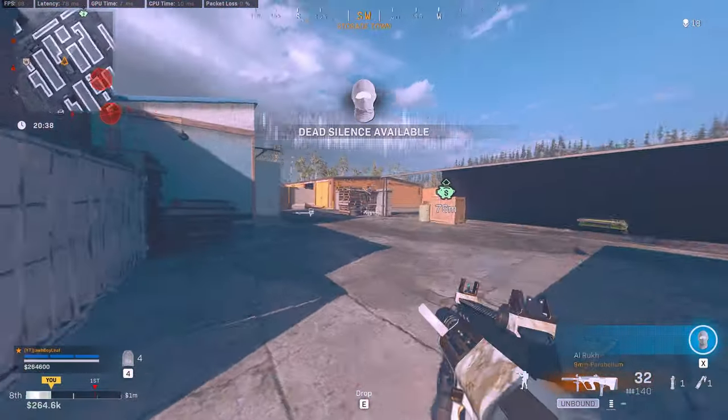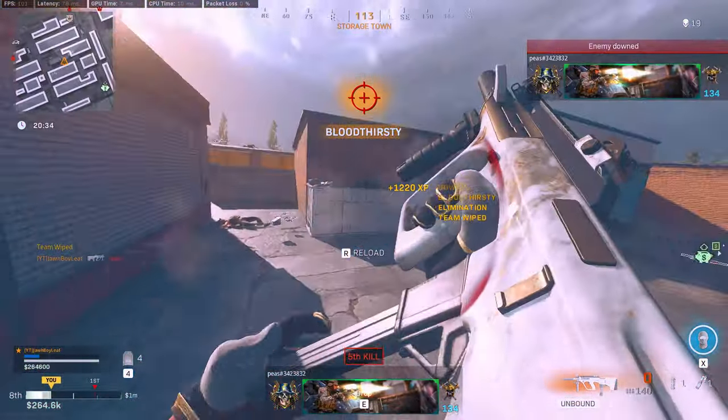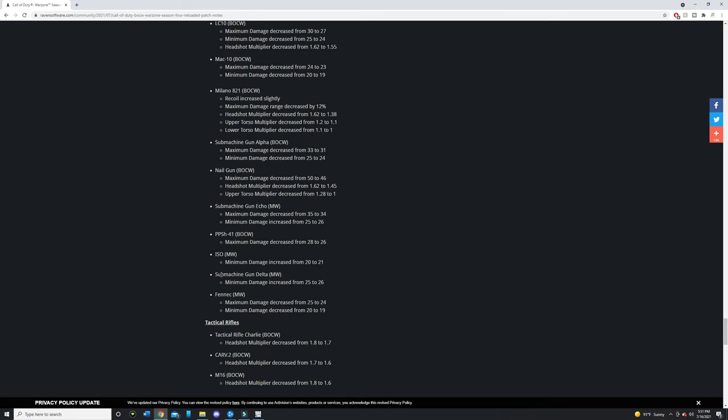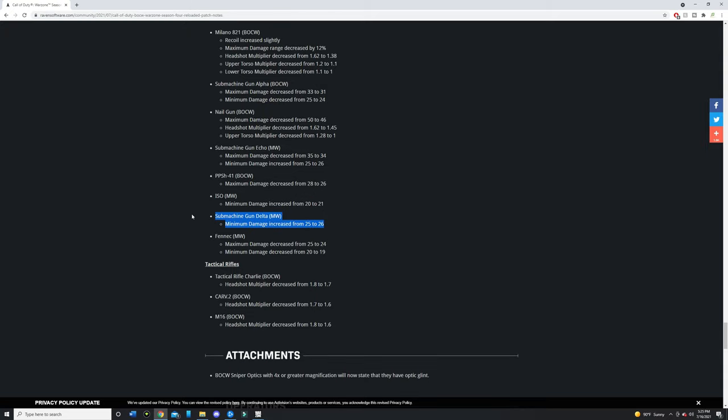What you guys are seeing on the screen right now is the Modern Warfare AUG, and they buffed this bad boy. Looking at the patch notes, they call this thing Submachine Gun Delta Modern Warfare — I'm assuming just a copyright thing, they just don't want to call it AUG. They increased the minimum damage from 25 to 26. Minimum means your furthest damage drop-off, that last drop-off, and I'm telling you guys it made a difference.